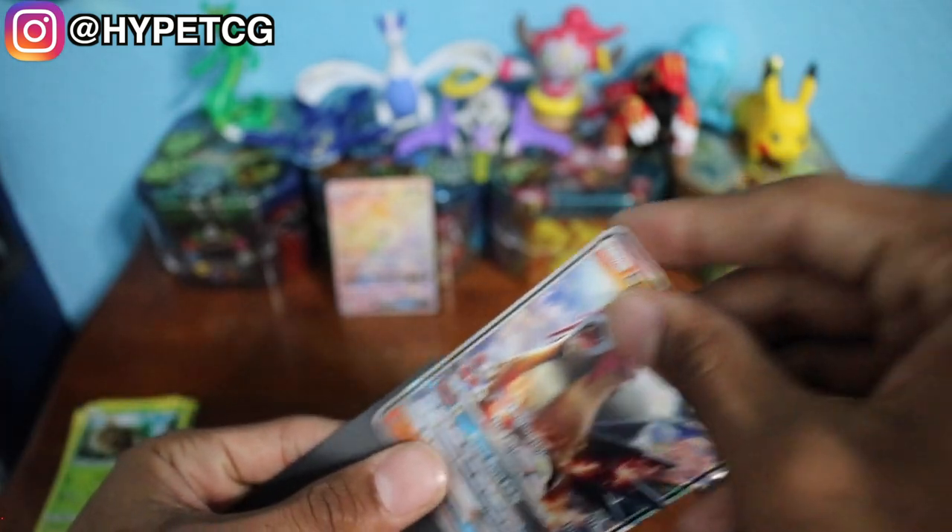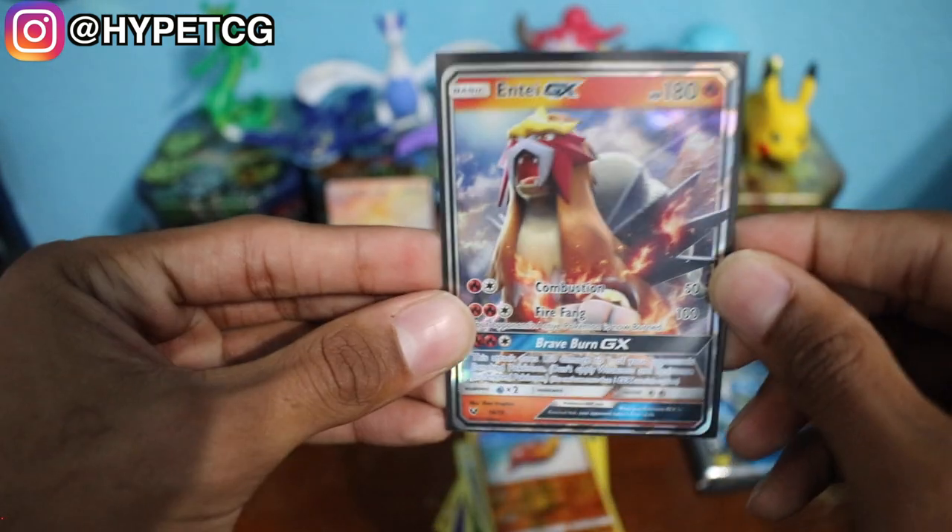And we have an Entei GX right here — lovely pull. Let me go ahead and sleeve this. Here it is, another GX pull right there. This pack opening is pretty solid right now.